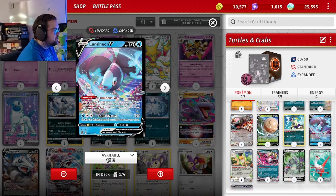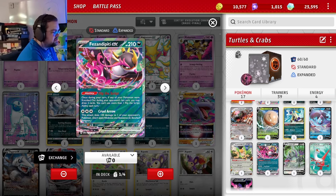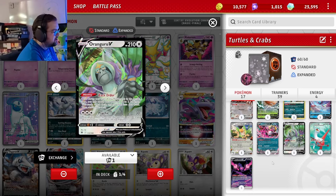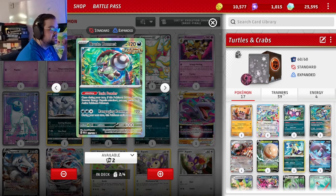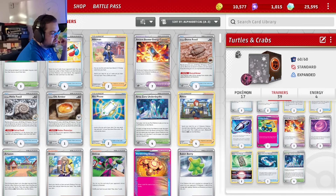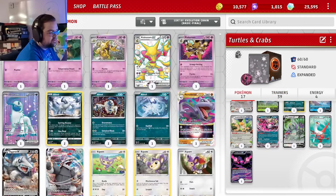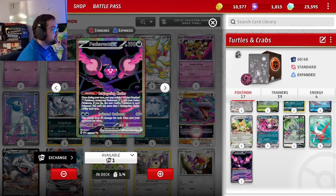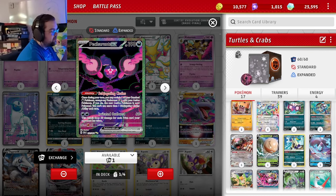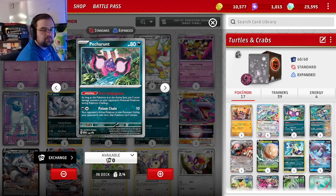We play one Lumineon V, one Squawkabilly ex, and one Fezandipiti ex — all consistency boosters. The Munkidori is an interesting choice, letting us search for tool cards, which are pretty necessary since Brute Bonnet needs the Ancient Booster Energy Capsule, we want Binding Mochi, two Forest Seal Stone in case one is prized, Super Effective Glasses — there's a ton of tools in this deck. Munkidori helps us grab those and won't get stranded because we play a Latias ex.